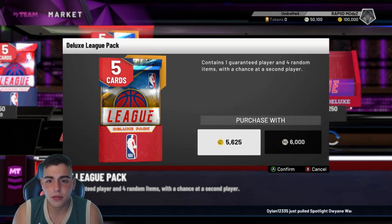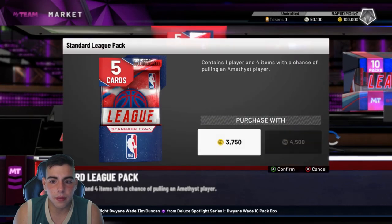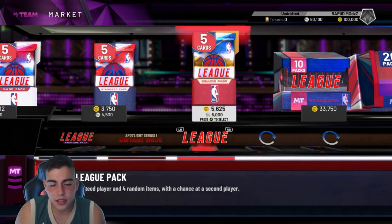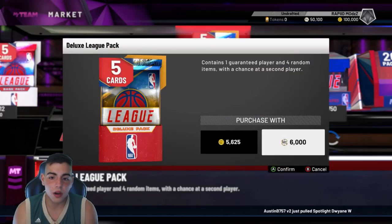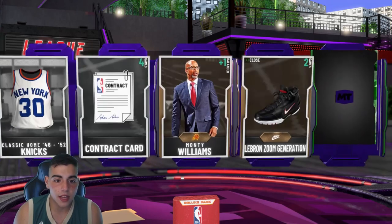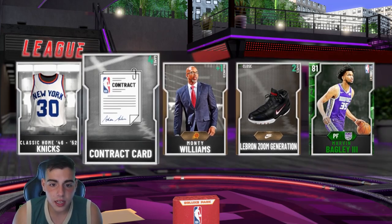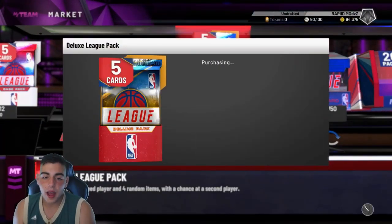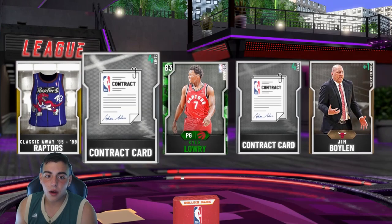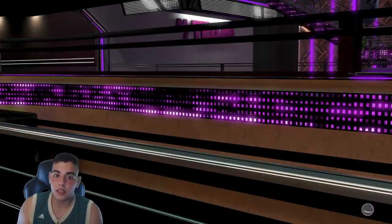Contains guaranteed player and four items. Actually, we're going to pop a box of this right here. We got a guaranteed league pack — each one containing one player and a chance of pulling an additional player. It's the same thing just with a second chance of pulling a second player. Let's go. We got a gold, an emerald. We got four contracts — contracts are back in MyTeam. We got Marvin Bagley, filling out that collection. Next pack: we get another emerald and we get a Kyle Lowry. Let's pop a little Dwayne Wade pack quick.